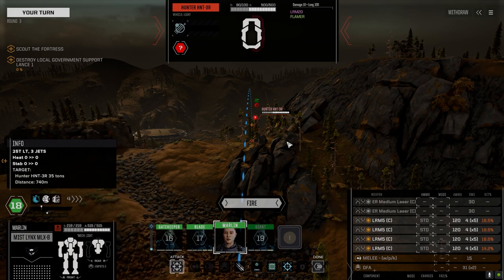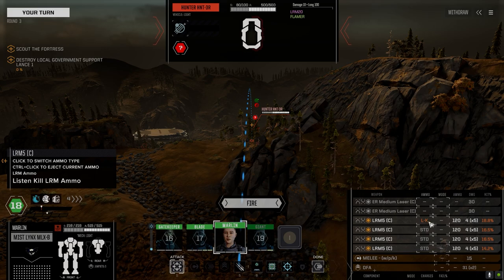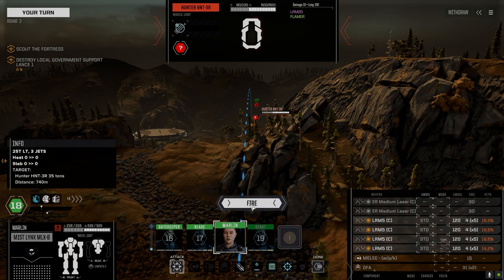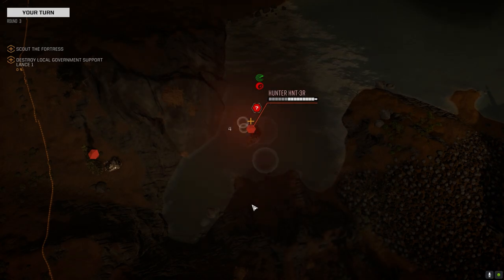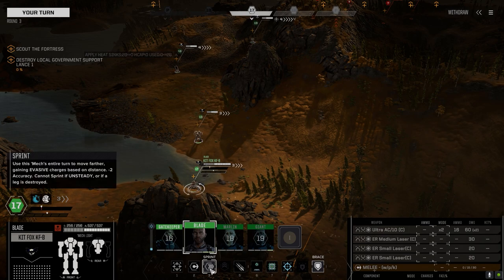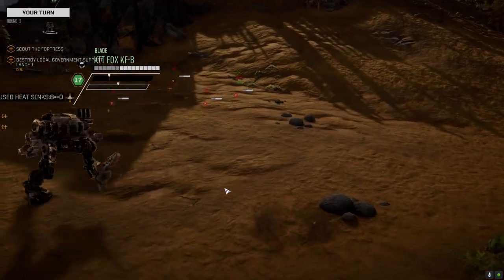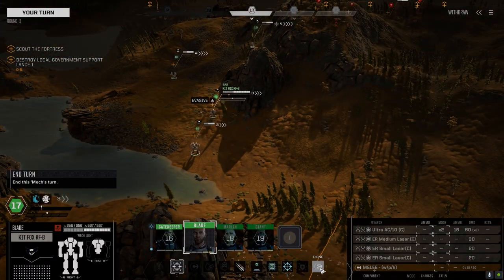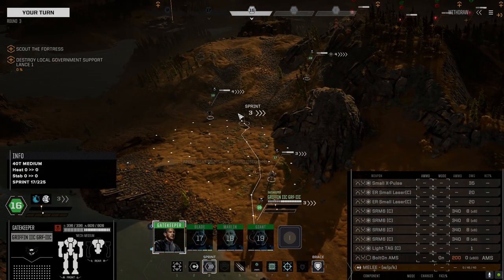The 103R has the LRM 20, so we want to be focus-firing. We've got standard and LK ammo — let's save the LK and fire the standard for now. Let's get that Ultra up here. And let's get Gatekeeper up here with the SRM 6s.